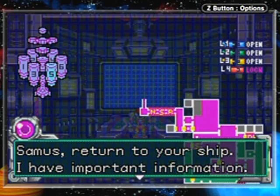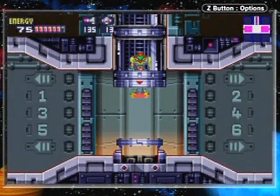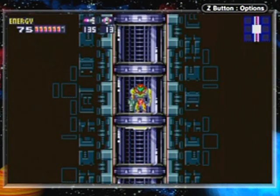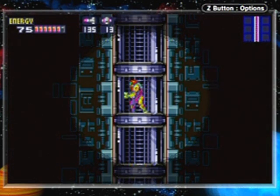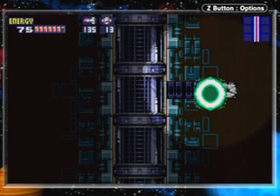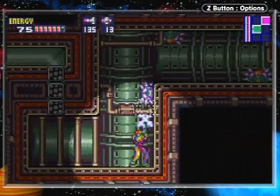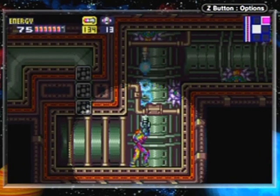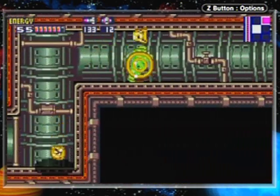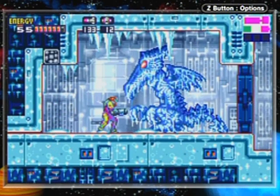Samus, return to your ship — I have important information. OK! So you gotta go over to the ship. Elevator music. What? What the — what happened? What is it? Looks like we got to find our way out of here now. Power outages always causing me grief left and right. Get out of my way, please. You know what? I should just do this. Say goodbye! So quick. So ruthless. Oh, now we're on the side of Ridley. No, no, no — don't you dare come alive!